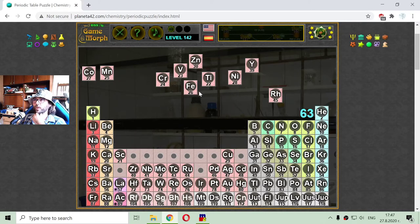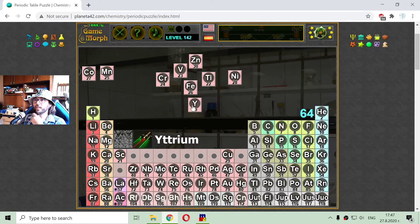And where is 45? That is rhodium. I have almost completed the fifth row of the periodic table of elements. I am looking for element number 39 — there it is — yttrium. I got the fifth row — it is almost completed.